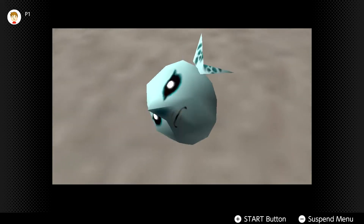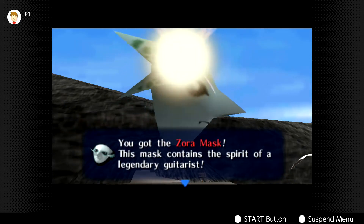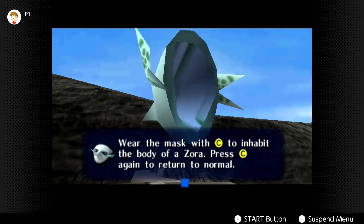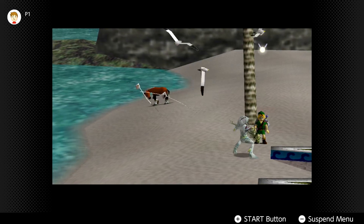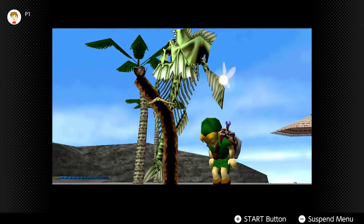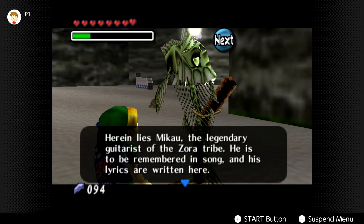Yeah, there it is - we got what we needed from him. Oh, there's Epona standing there in the background, just the way she's standing there. Anyway, we got the Zora Mask. 'This mask contains the spirit of a legendary guitarist. Wear the mask with C to inhabit the body of a Zora. Press C again to return to normal.' 'Carve my farewell song on my grave. I'm depending on you to help that singer girl.' Is that his actual guitar? And then we get like a copy of it?